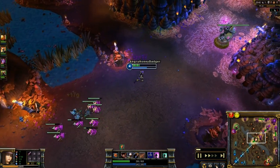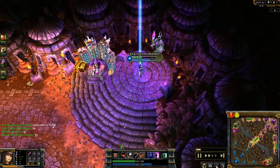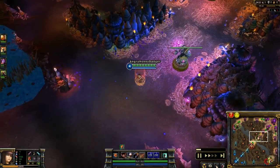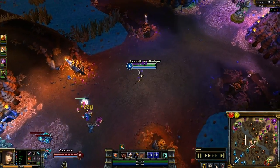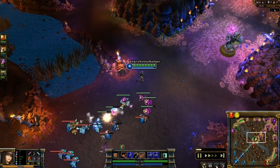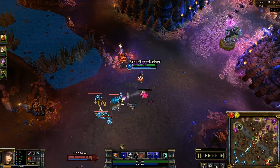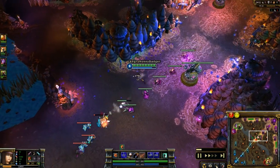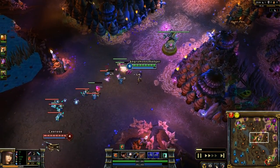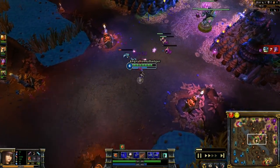I took Doran's Blade first, and now I'm going to go back since I have gold and start building towards my boots. I'm going to go with the attack speed boots. You can either go with those or the boots of swiftness. All the AD carries are pretty slow, so you could justify swiftness if you just want to be quicker in case you need to get away or catch up to people. But I'm going with the attack speed boots for the enhanced attack speed.